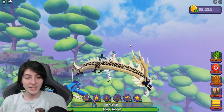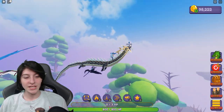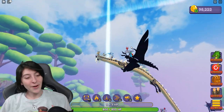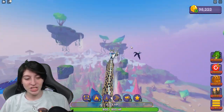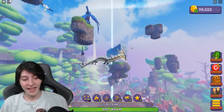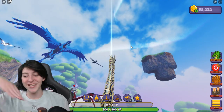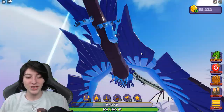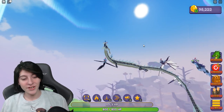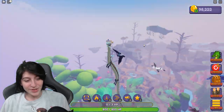I want to believe this is our longest dragon. I'm being followed by a lot of people — we're having a good time. I really like the default colors with this one, they're really pretty. I might have to keep them because I was thinking of using a potion on this guy, but I don't know — I might actually keep these colors and use the potion on a different one. I love the way I'm just gliding through the air right now.